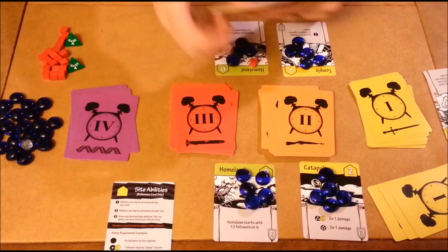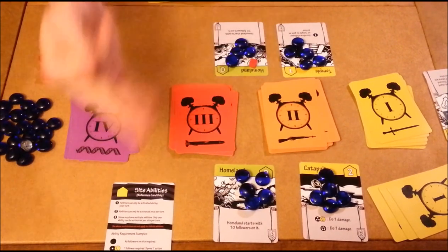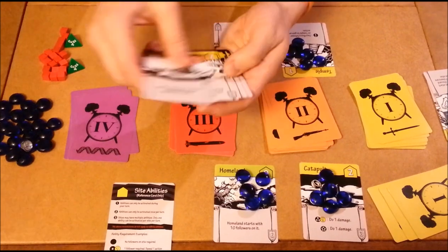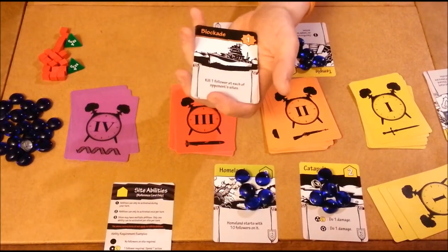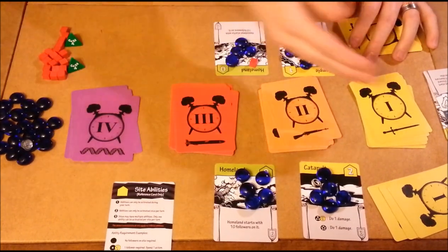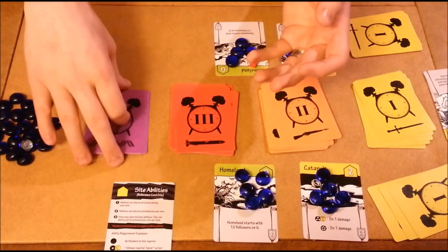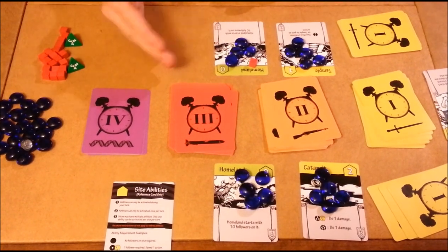On my next turn I take two actions to move to level two, and for my third action I draw a level two card — a blockade: kill one follower at each of your opponent's sites. That's a one-time action card where you pay it and something just happens, which is really powerful. You continue moving along from time period one, two, three, to four. Once you reach four the game ends quickly because those cards are incredibly powerful. There are only five of them, and whoever is the last one standing with people remaining wins Time Barons.